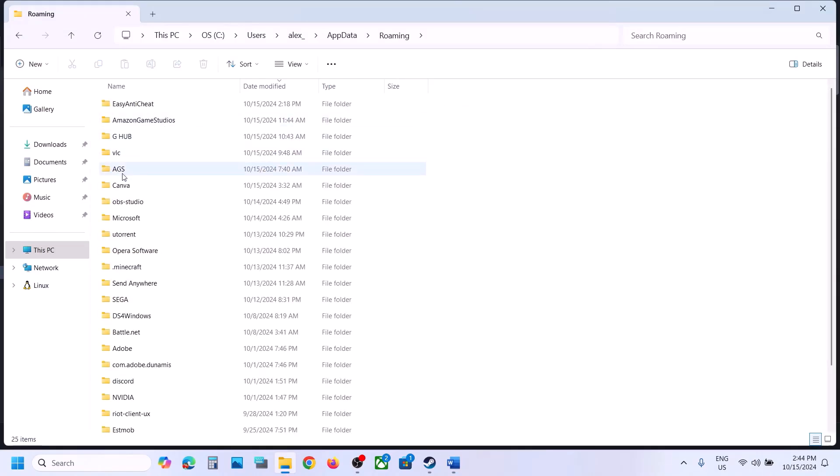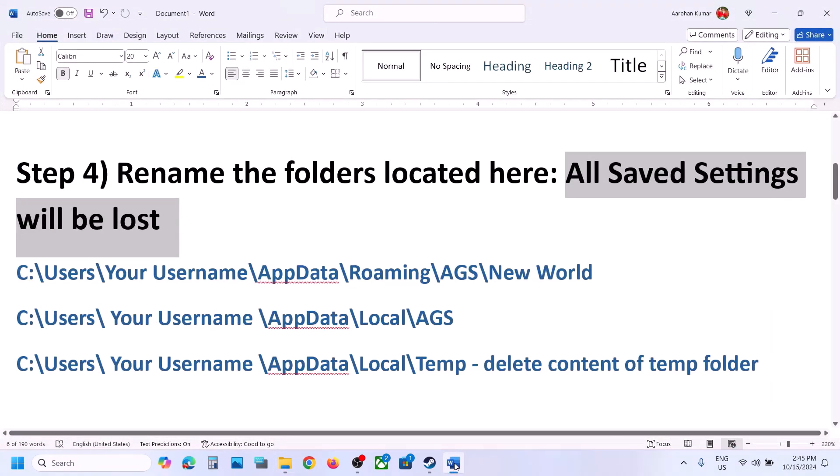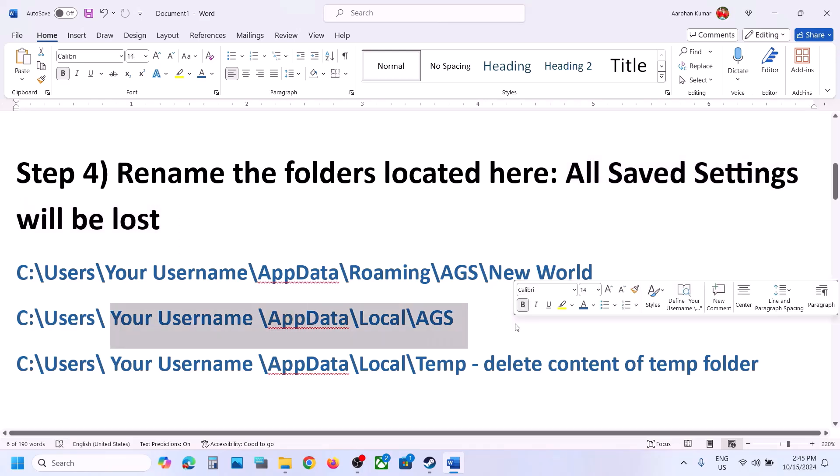Once you open the AppData folder, open Roaming and then open the AGS folder. Here you will see the New World folder. Right-click on New World and rename it — for example, rename it to 'New World.old'. Then launch the game and check.